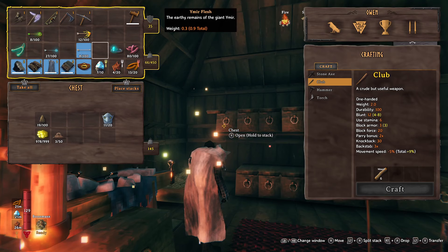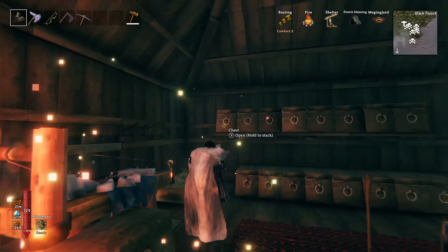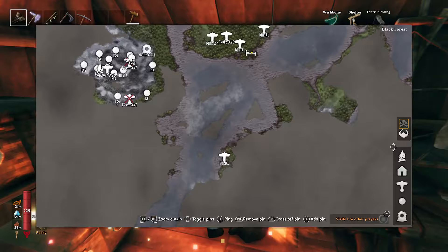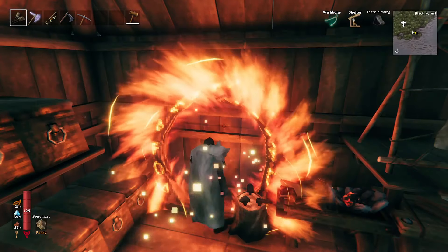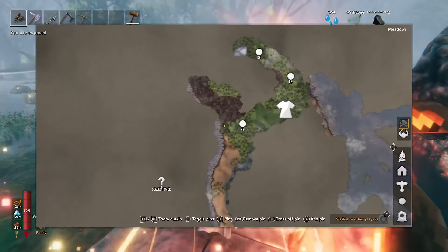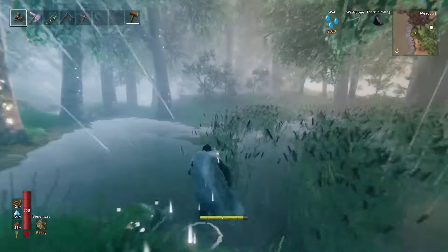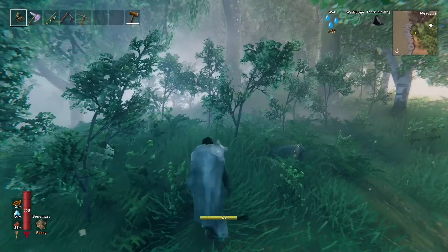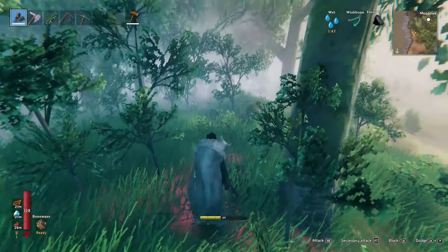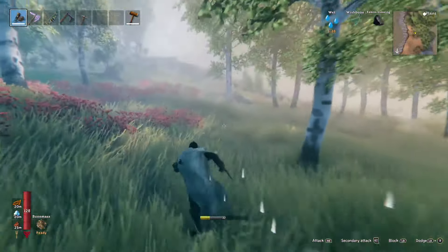I'm going to drop everything I don't want and take this sexy thing with me — equip it. I'm going to head back to my new house and head to the mountains to get a whole lot of silver. There's one over here I'm sure — yeah, there. It's quite close to my base, which is great. The only reason I kill boars is a little bit for the leather scraps, but mostly for the boar meat.